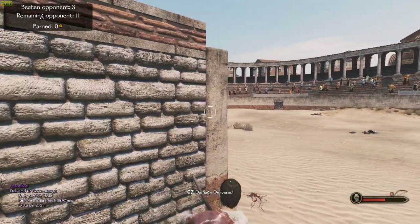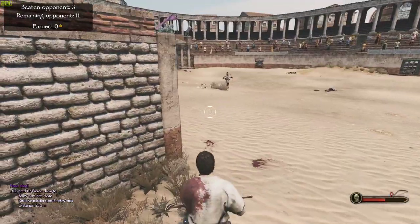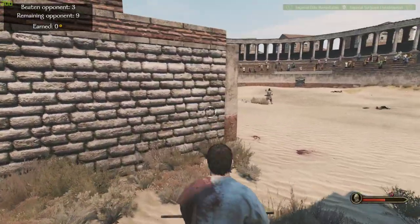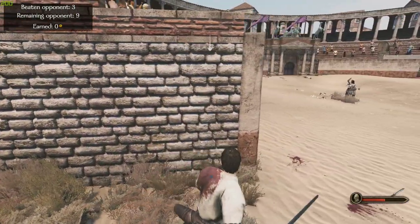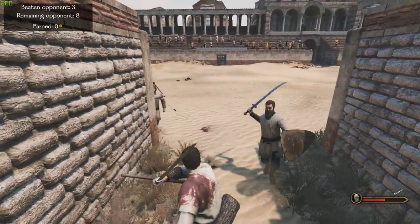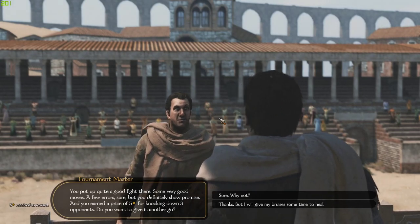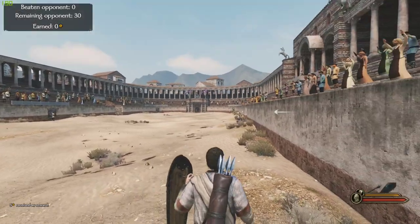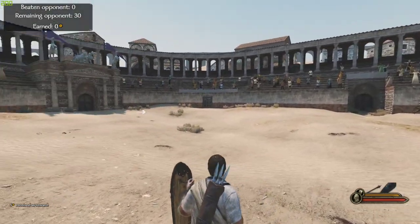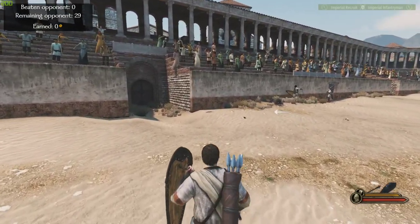The shield bash — or even the bash if you don't have a shield — is very effective for interrupting enemies. And you actually attack a little bit faster when you do a shield bash. So you can use it to give yourself a good opportunity. You want to attack immediately afterwards because it staggers them, but not for very long.